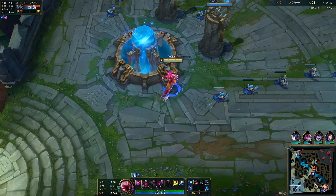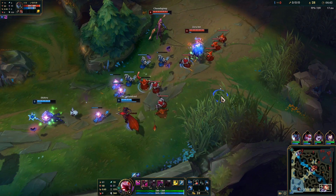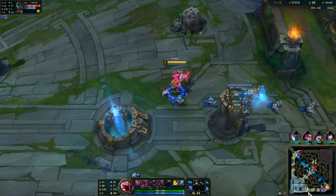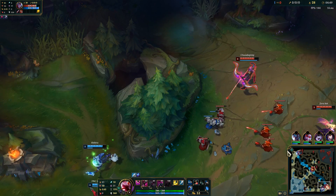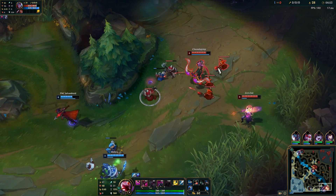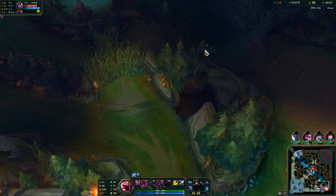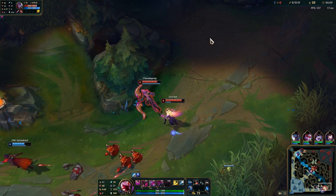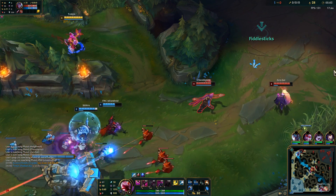I've been using Electrocute and it feels alright. But since Fiddlesticks' W now deals damage to everyone in the range, it doesn't feel as potent on the single target. Your damage feels a little lackluster, in my opinion. I don't know if that's just because I've been doing bad builds, but it doesn't feel that great. I'm on Predator, on my way to bottom right now.